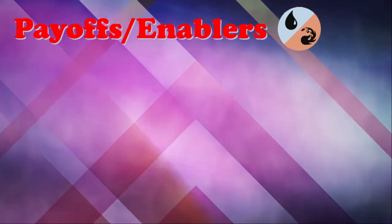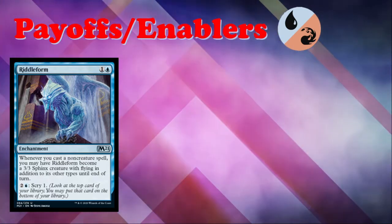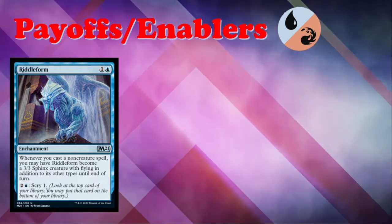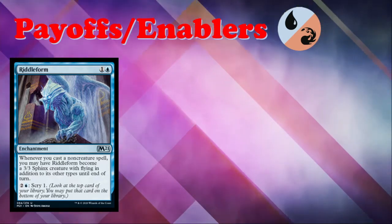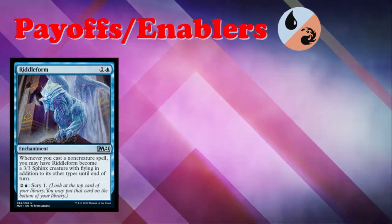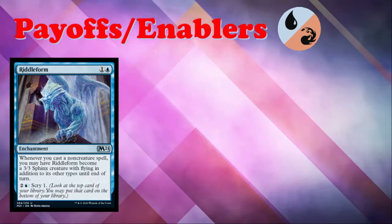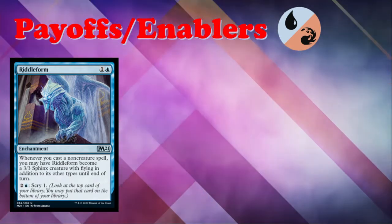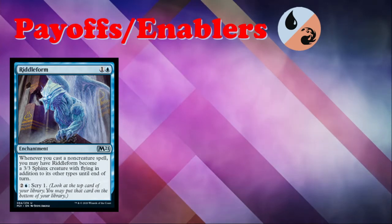Riddle Form — one and a blue for an uncommon enchantment. Whenever you cast a non-creature spell, you may have Riddle Form become a 3/3 Sphinx with flying in addition to its other types until end of turn. You can also pay two and a blue to scry one. This is a reprint from Hour of Devastation, where it was a pretty good card in that format's blue-red spells deck. Riddle Form can play defense with instants, is aggressive if you're curving out with prowess creatures, and even gives you a mana sink. Most other archetypes won't want it; it definitely pulls its weight with a bunch of spells. Also note it triggers off non-creature spells, not just instants or sorceries.